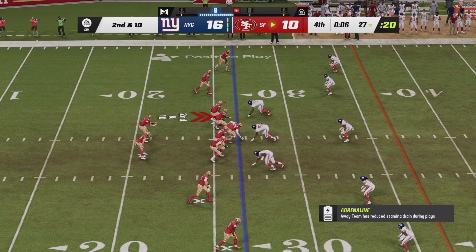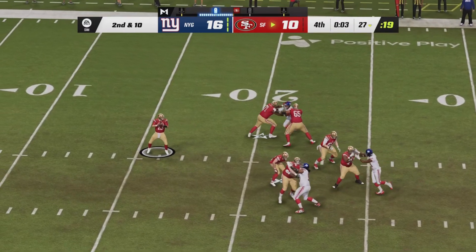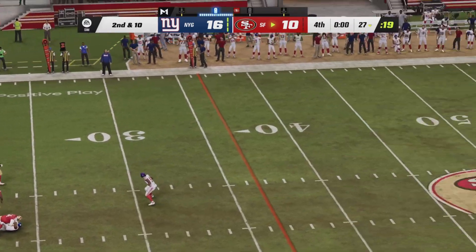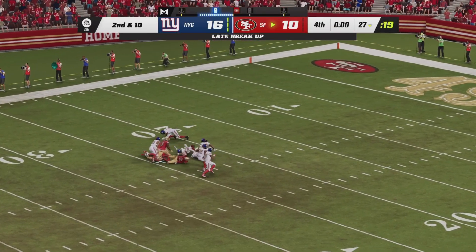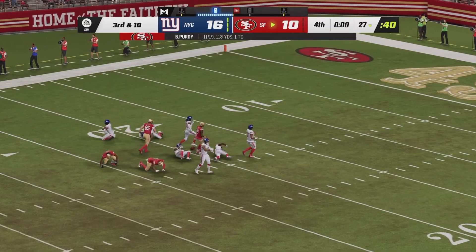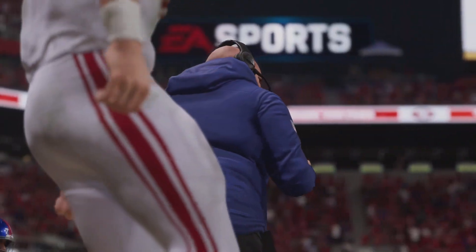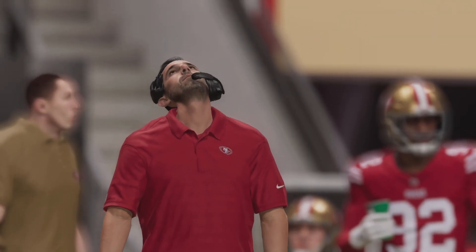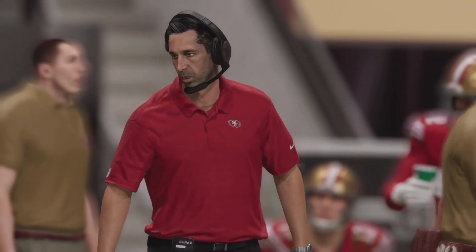Here we are — the final play tonight to cap off Thursday night's week three game. Brock Purdy with all the time in the world, good blocking — saying a prayer for the catch. It is in the air and it is incomplete. And that is going to do it. The New York Giants come on the road and pull off a monster upset. They improve to 2-1 on the season, and the Niners fall to 1-2.